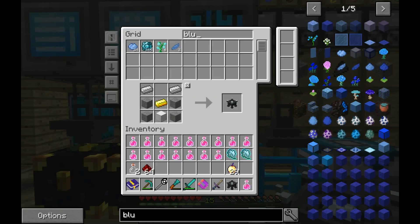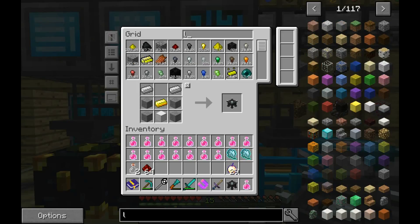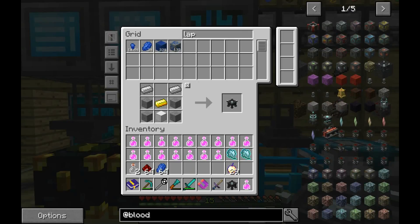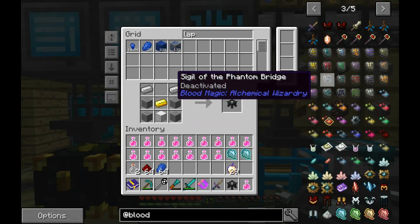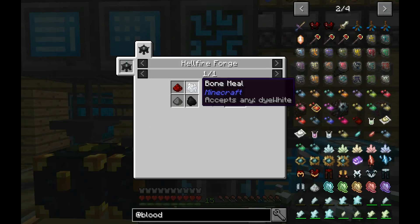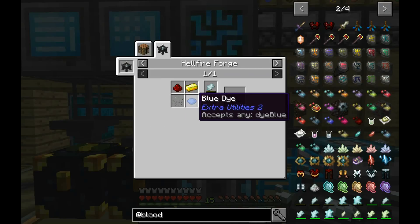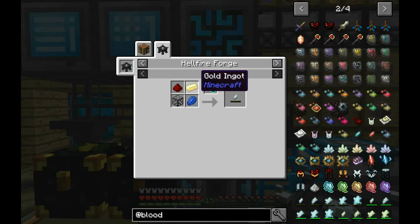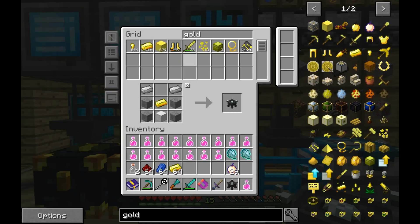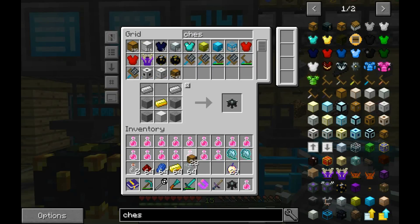Redstone... wait, where's my blue dye? Oh wait — I don't know what I was thinking there. Where did I think I need a blue dye? I needed to make a Tartartic Gem, that's right, which requires Lapis, Gold, and Glass.